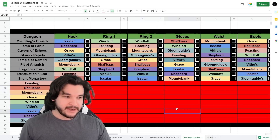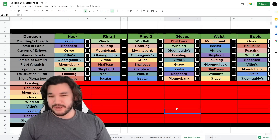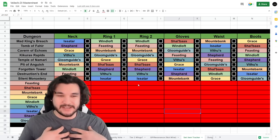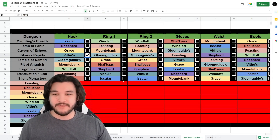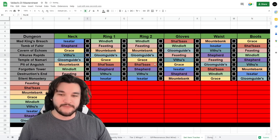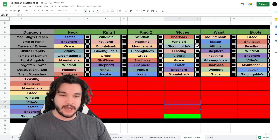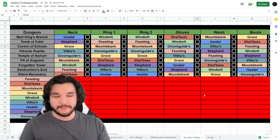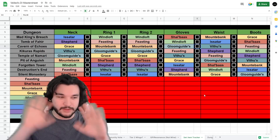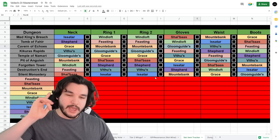The Set Item Tracker is where you'll end up when farming set items in dungeons. It lets you track which pieces you have - for example, if you have a Vithu's neck piece, you check it off. If you have a Gloom Guide's piece, you mark that too. This way you don't have to go into the game and check the menu every time. You can keep it on a second screen and track everything easily.